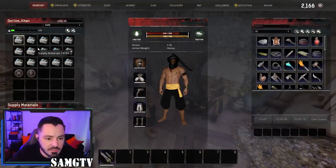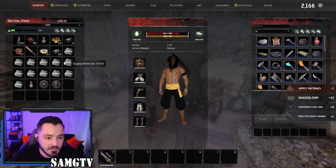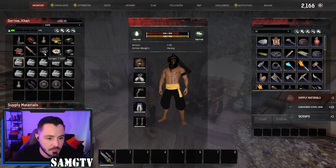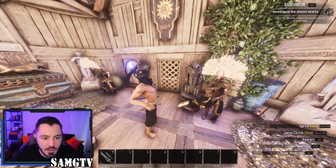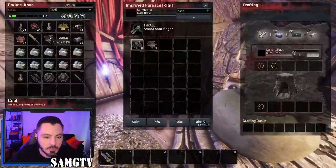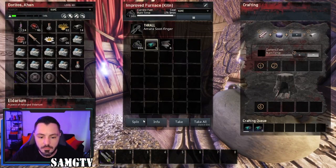Once you get a couple of these, just open them. It's a bunch of crap most of the time. You're going to get scraps — scraps are from Siptah. What you're going to do is head to your furnace, throw your scrap in there, and cook it. There you go — free Eldarium.